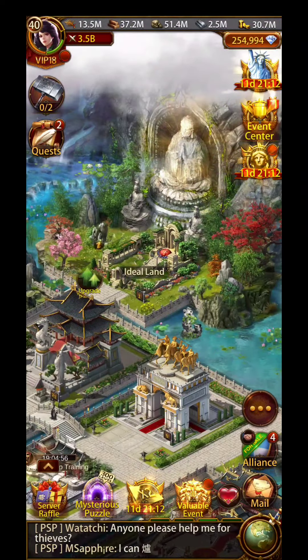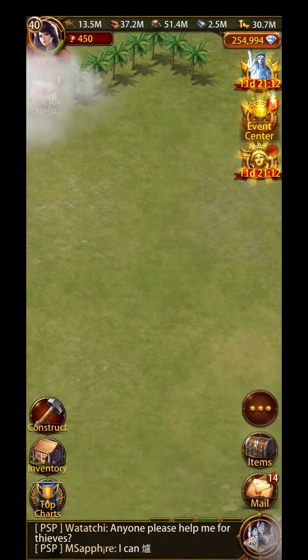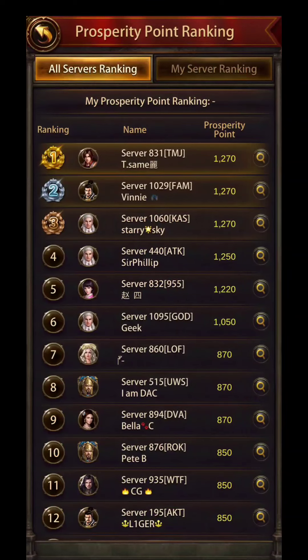Hey everyone, it's Baby Bear coming at you with this fountain update. Remember the other day I did a video where there was a glitch where people were able to get more points than they were supposed to? Basically Ebony reset them all back to $4.50 because they wanted people to spend on this fountain wheel event.